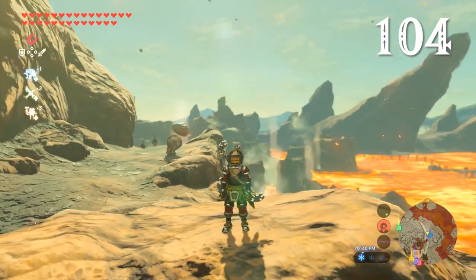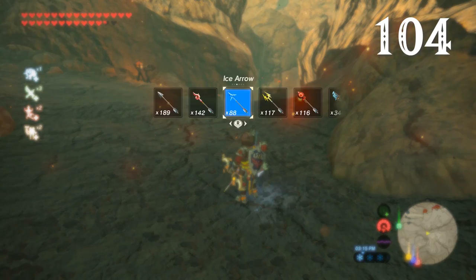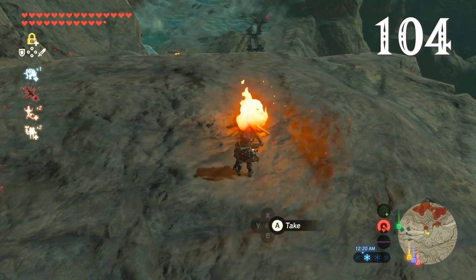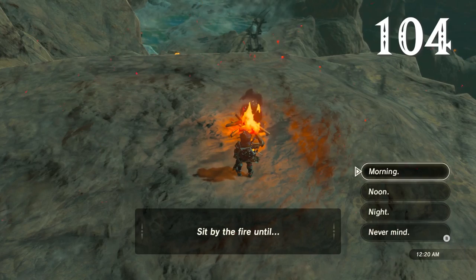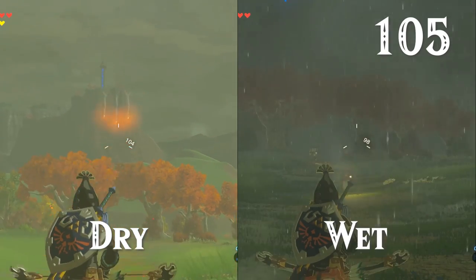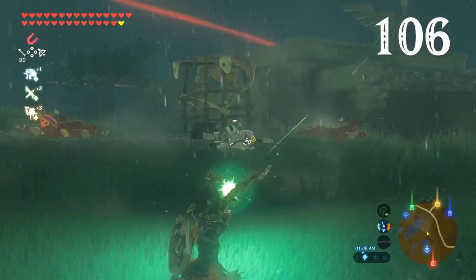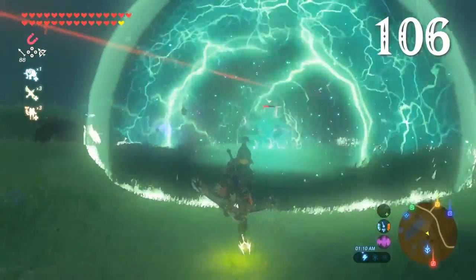Bomb arrows will instantly detonate in and around Death Mountain. Regular arrows, meanwhile, will become fire arrows there. If you toss wood on the ground, it will instantly turn into a campfire that keeps burning after you've used it. Bomb arrows won't explode when it's raining. Shoot an enemy with a shock arrow in the rain, on the other hand, and it will create a large electric field — this works on other enemies too, including the undead and Lynels.